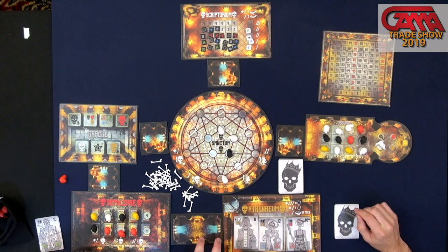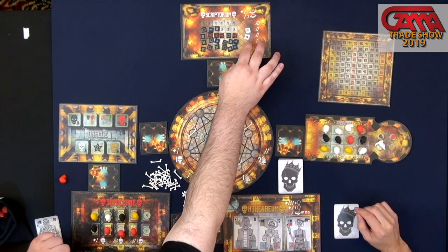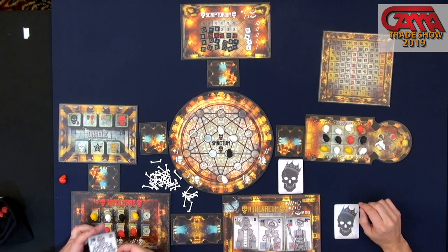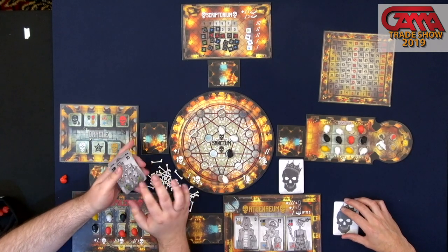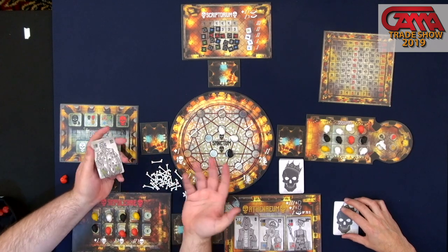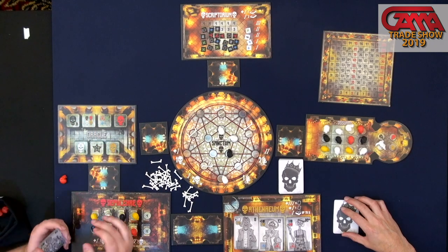You can add different amounts of partygoers to your hand. There's a really cool thing called runes — you'll notice on the bottom of your partygoers they each have different runes on them.